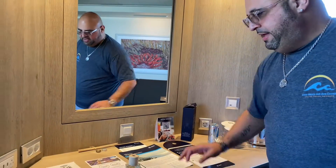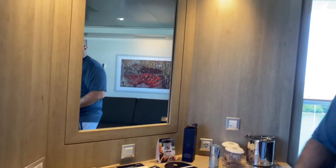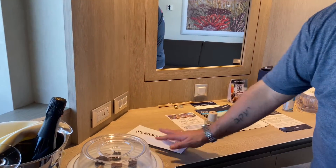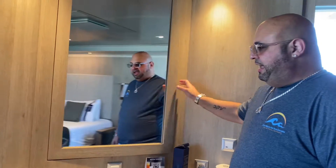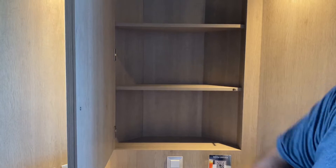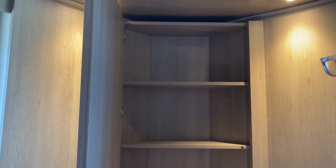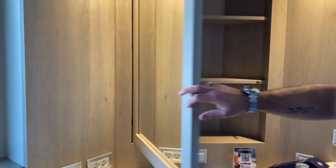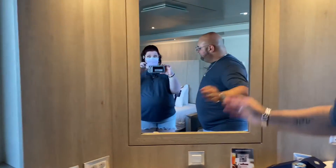For health and safety protocols, everything is cleaned in your cabin — your TV remote and everything like that is secure. Another cool aspect of this cabin, as I said before, is storage. This opens up, and for ladies like our advisor Audra who likes to travel with a lot of makeup and things like that, it's a great place to put your makeup and toiletries.